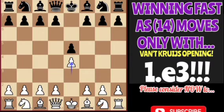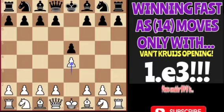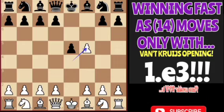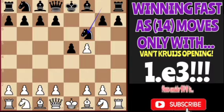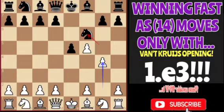Here my opponent tries to gambit some pawns. For example, after he moved with f5 and I captured that immediately with exf5, he can now have some rapid development with the move Nf6. Here, for example, after I move g4 trying to attack his knight on the g-pad square...